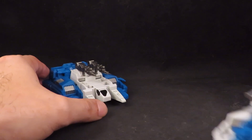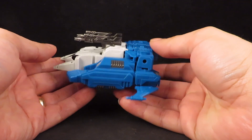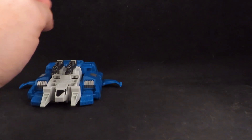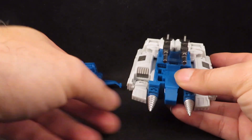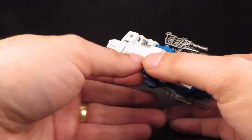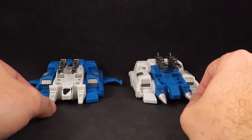Here's Apex — not entirely accurate, but I was happy to have them. And here's Geminis — I have Geminis as Top Spin and Twin Twist. I really like the simple color scheme: white, blue, and silver.